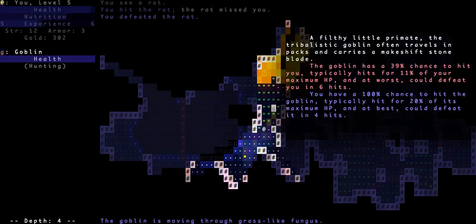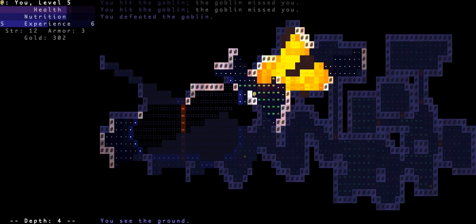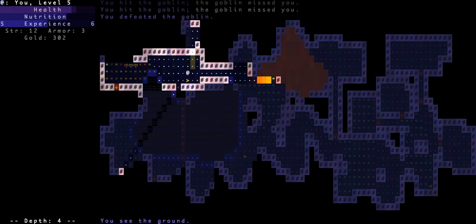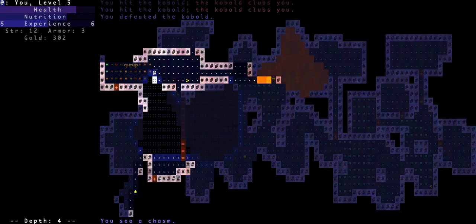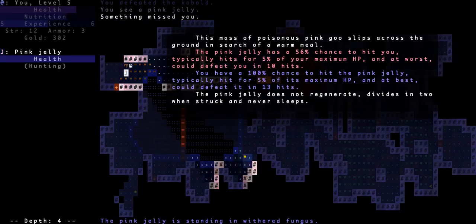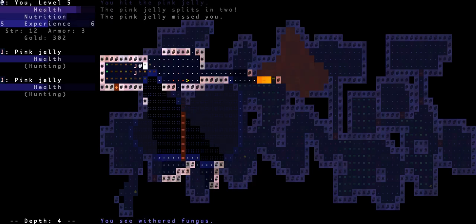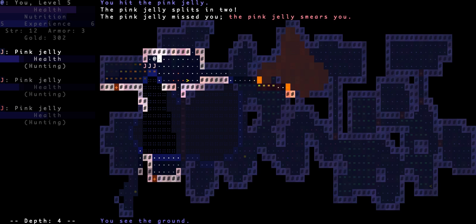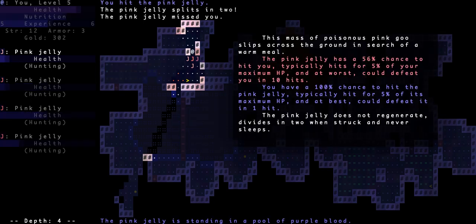We're dealing with a goblin. This cursed ring of stealth is probably totally awful. A pink jelly — jellies are corrosive if I'm not mistaken from days of NetHacking. We'll kill these dudes — halfway to level six. Pink jelly, yeah — poisonous pink goo. It smears me and splits in two! Let's find a doorway — it keeps splitting in two every time I hit it.